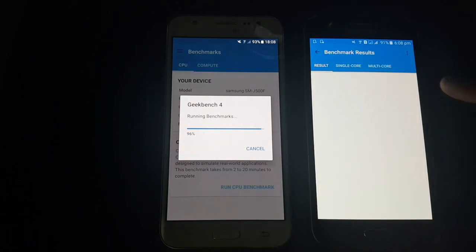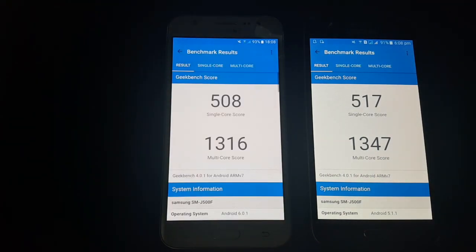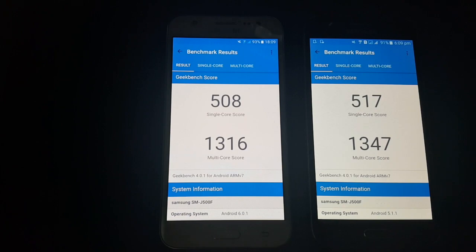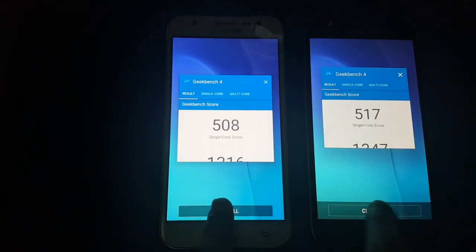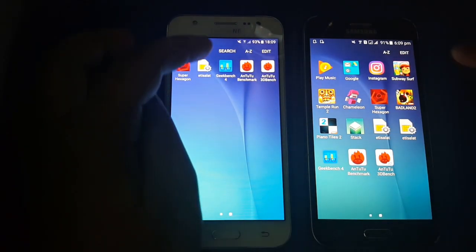5.1.1 finishes first — let's wait for 6.0.1. There's a big performance difference here. You can see that 5.1.1 definitely wins in this GeekBench result. Now let's try another benchmark — Antutu.